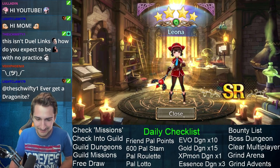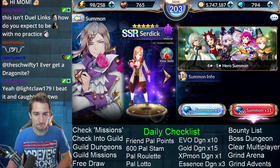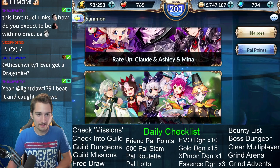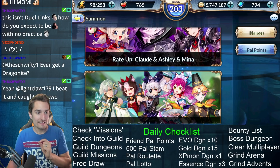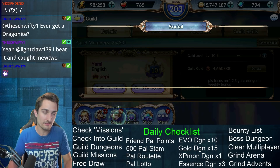Give me Esmeralda. There are some SRs that I would actually love to see drop here, but I'll take an SR drop anytime from the free draw. The free draw is done. Next, you need to send pal points to your friends.